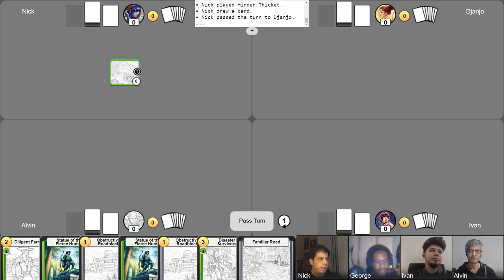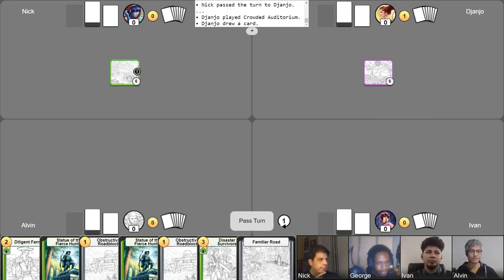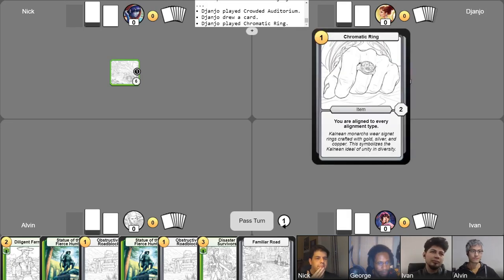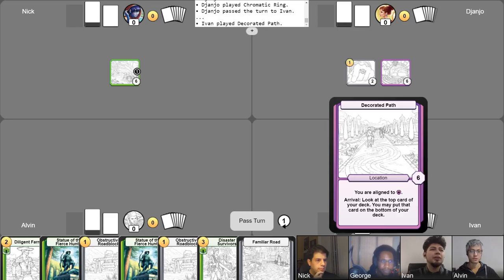It's my turn. It's my first turn, I get one gold. I will start things off with Crowded Auditorium. I will draw a free card to replenish my hand, and I will play my card Chromatic Ring, putting me at zero gold, and I pass my turn. I'll be gaining gold for the turn. I'll then be playing my Decorated Path. Oh, good turn one.